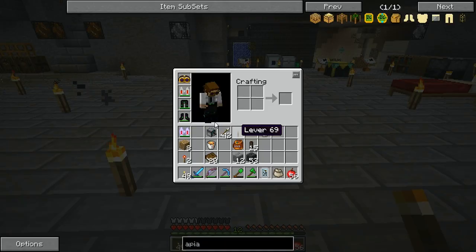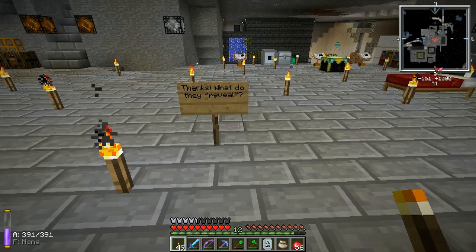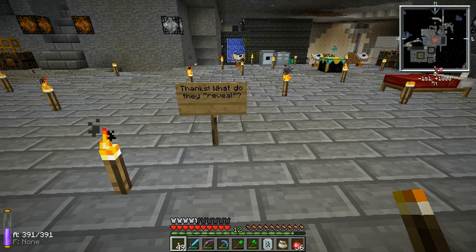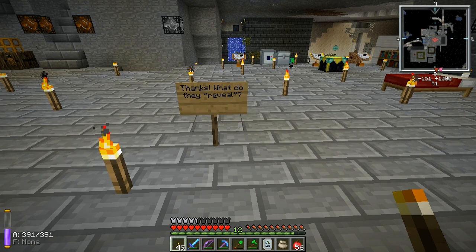It looks like she found her gift. Those are revealing goggles — they reveal auroras and flux. Flux is something we don't want a whole lot of; it's the leftover magic that goes into the air when you are doing Thaumcraft sorceries. So maybe we'll head over to the tower and do a little sorcery and see if any flux gets generated from that.